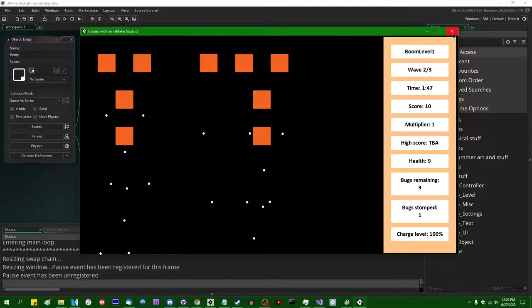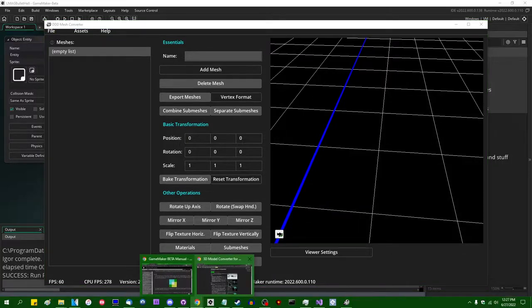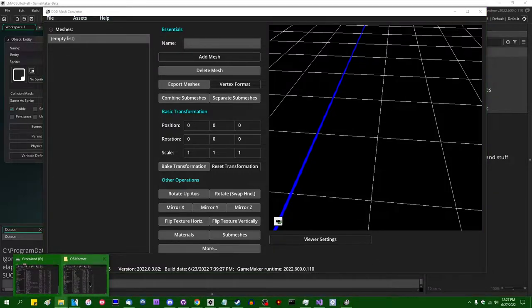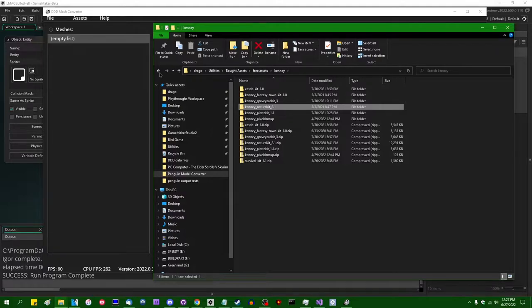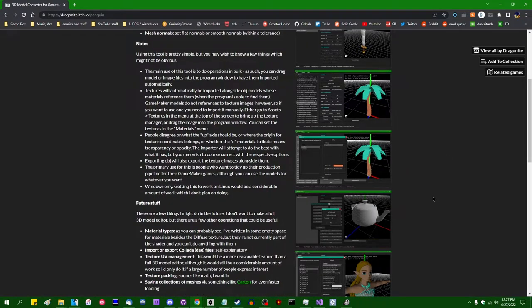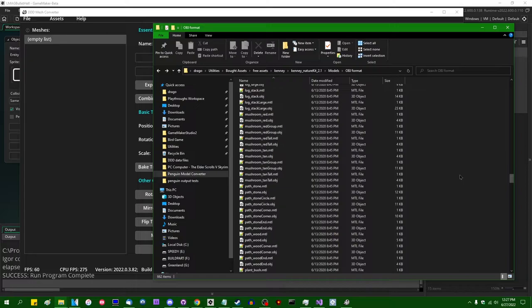That's what I'm used to making, and I don't want to spend time trying to make pixel art or bribing friends into making it. So I'm going to open up a program called the DDD Mesh Converter, a little tool I maintain for converting wavefront OBJ files made in Blender and spitting out a vertex buffer you can load into Game Maker without having to parse an OBJ. I'll have a link to the itch.io page in the description.